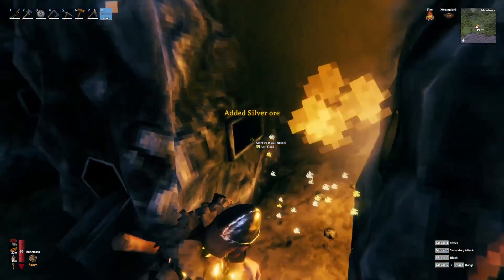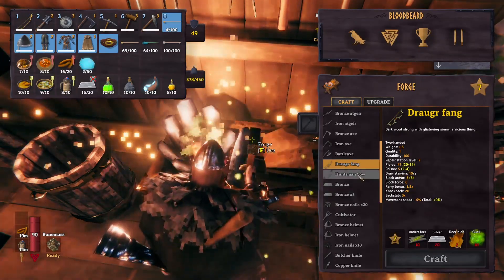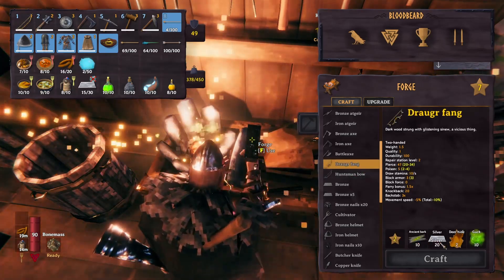Put our ore in there — that one's got coal, let's put our ore in here. Draugr fang: Pierce 47, Poison 5. I'm rocking the Huntsman, which is notably lower — but that's 20-cell for the 10-cock.